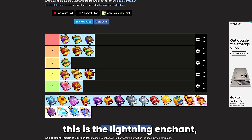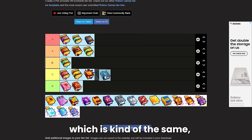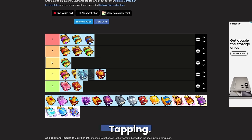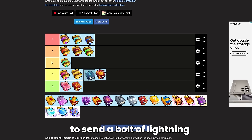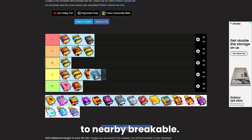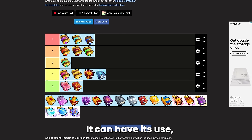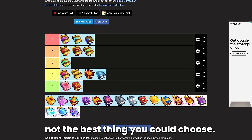Joining this is the lightning enchant, which is kind of the same as blast. Tapping has a chance to send bolts of lightning to nearby breakables — it's kind of the same thing, just one explodes and one is lightning. It's not that bad and can have its use, but most of the time it's just not the best thing you could choose.